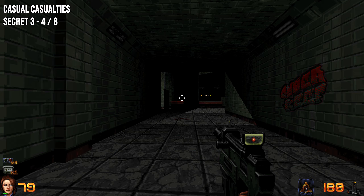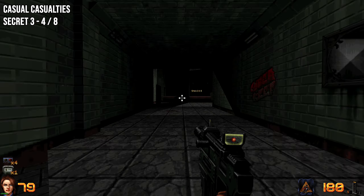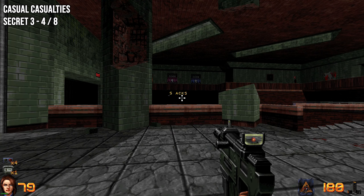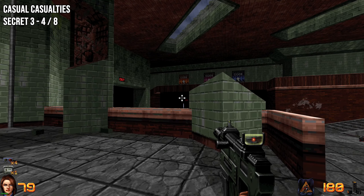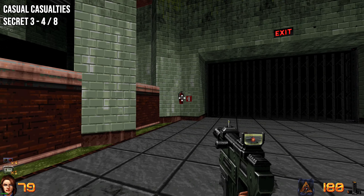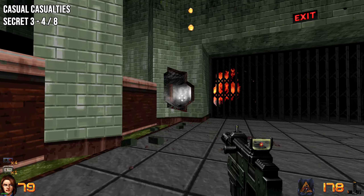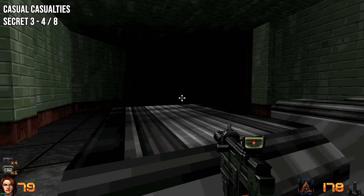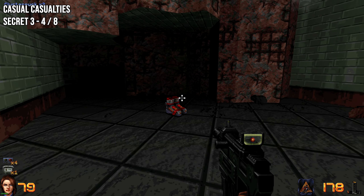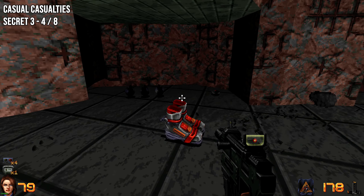For the next two secrets, once you get to the section where you can clearly see a 'Snacks' shop, before going to that shop go to the left and shoot the fire extinguisher to reveal a secret area. Quickly run to the destination before you lose all your goodies, then feel free to grab the jumping boots if you need to.